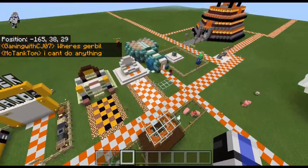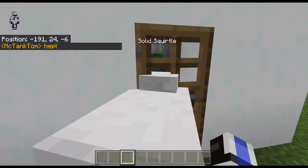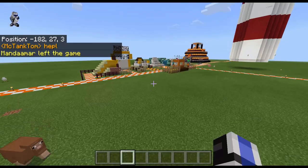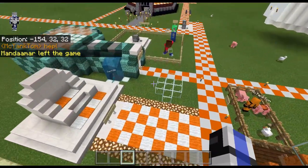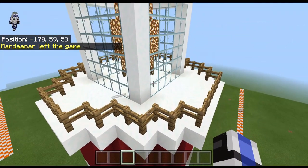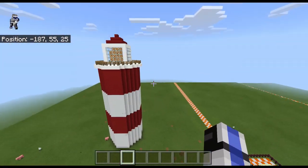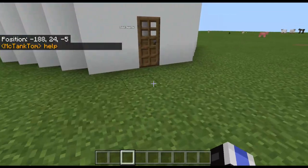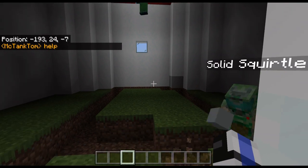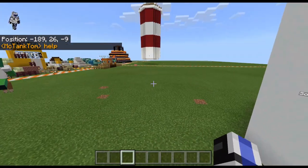Gerbil is gone. Owen is building some sort of thing — there's a door at least, so that's good. Polly is almost at the top but still having some confusion about where he is. Squirtle is digging out the floor so at least they're going to have some sort of floor. CJ, please get out because I do not want you cheating.